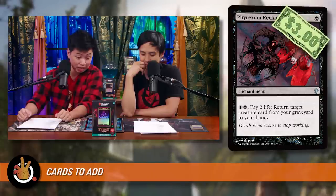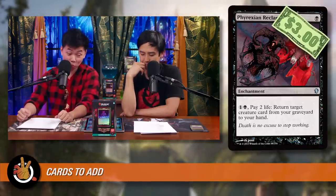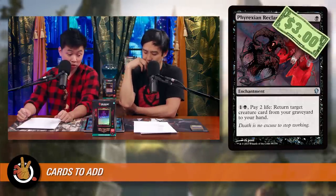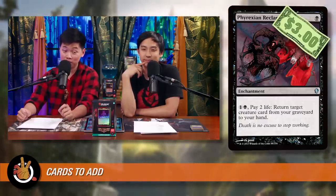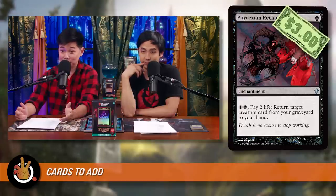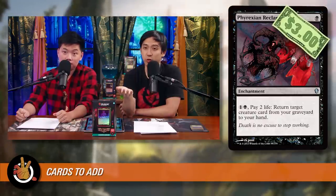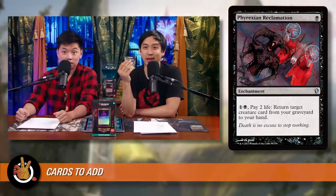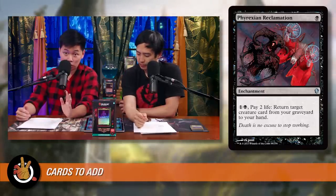The first card to add is Phyrexian Reclamation. Just one black for an enchantment, you can pay one black and two life to return any creature card from your graveyard to your hand — repeatable, cheap graveyard recursion. If you add nothing else, add this one card. With all the mana this deck generates, it's a nice mana sink, and getting back a key creature like Atla Primal Storm can easily win the game.